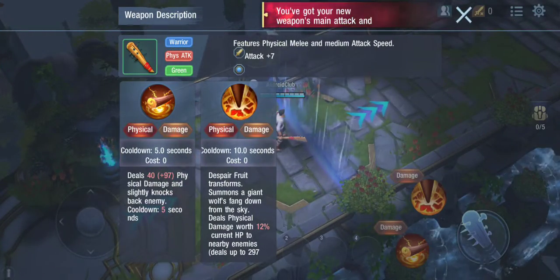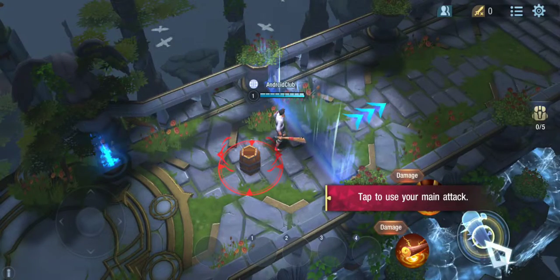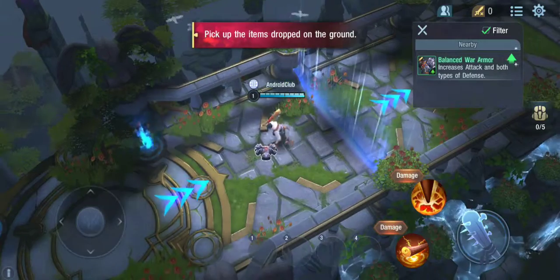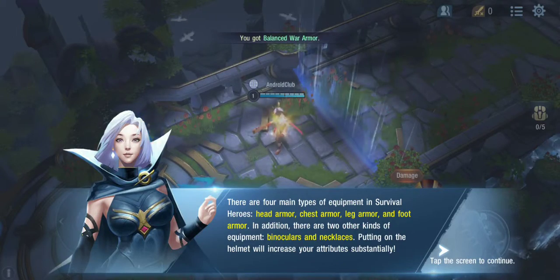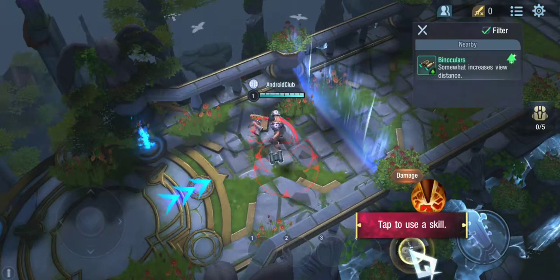After you pick up a weapon, you can use its main attack and its skills. There are four main types of equipment in Survival Heroes: head and arm equipment.